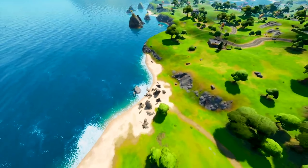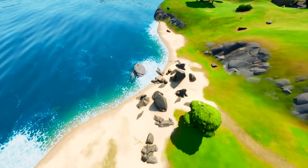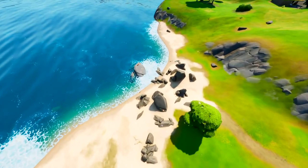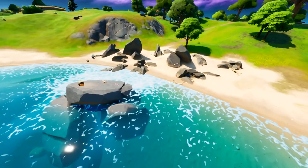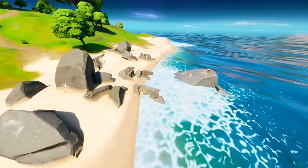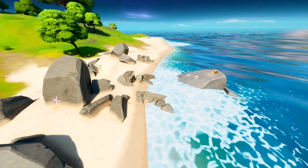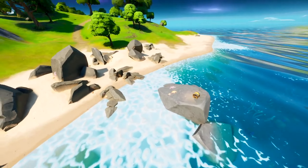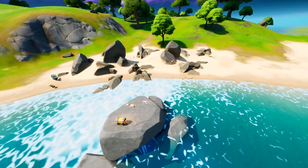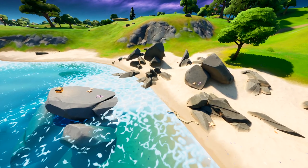This little area by the beach with the rocks might look innocent but for those who have seen The Little Mermaid they will know exactly what this area is — it's a direct easter egg reference. Personally I've never seen The Little Mermaid, but the rock out in the water is the one that she rescues somebody on or something like that. It's quite interesting that this is a reference to The Little Mermaid — not something you'd expect in Fortnite, so I thought that was kind of cute.